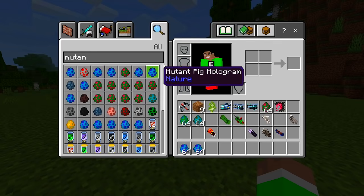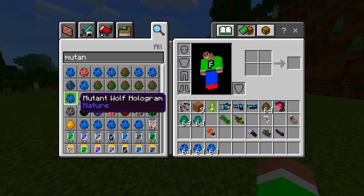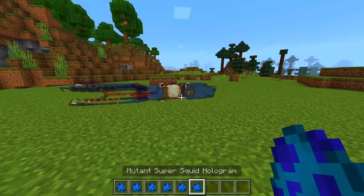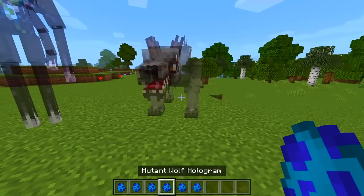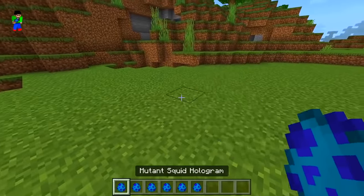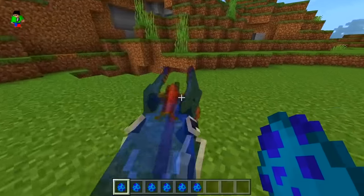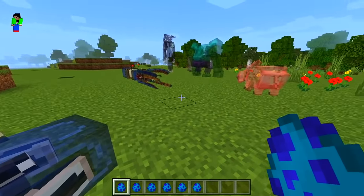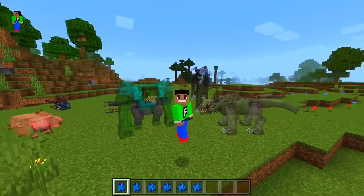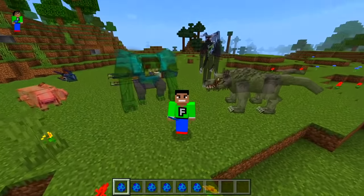Especially the holograms — let me do the pig one. We've got zombie, enderman, wolf — which looks pretty scary — a pig that looks disgusting, and two squid ones where one is bigger. That's pretty much it for this awesome mod! Check it out in the marketplace. If you enjoyed the video, smash the like button, subscribe if you're new, turn on notifications, and I'll see you in the next one — peace!